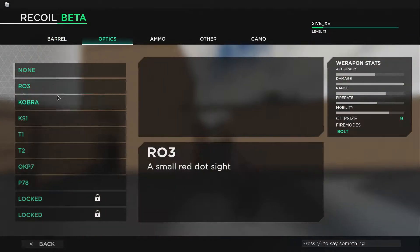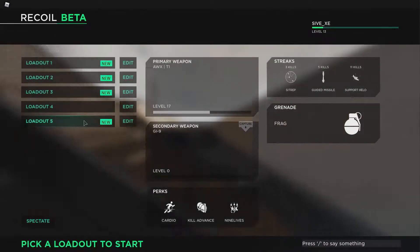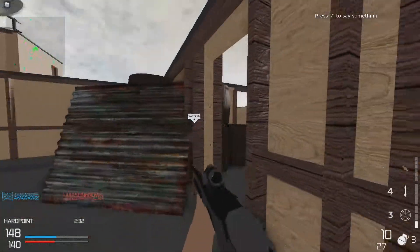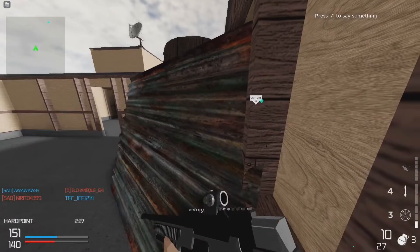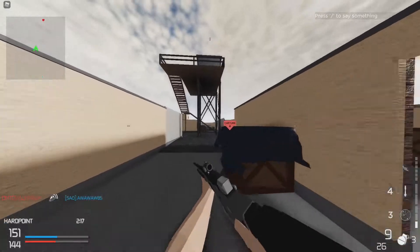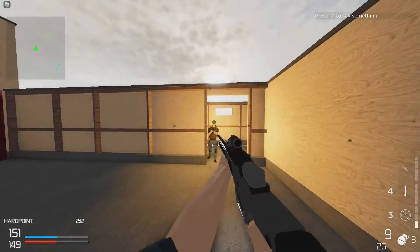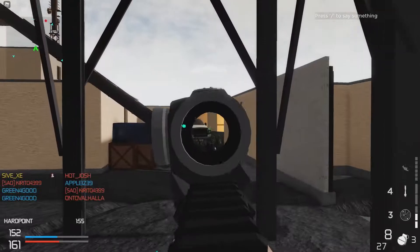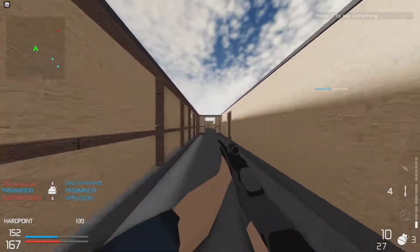I can change the optics and stuff here — I'll add a T1 or whatever that is, good enough. It's actually a kind of nice sight compared to a lot of the other stuff. Also I like how when you go up against a wall and can't shoot, it pushes your gun out of the way — Phantom Forces doesn't even have that. This game is like COD but on Roblox, so getting kills is pretty easy.